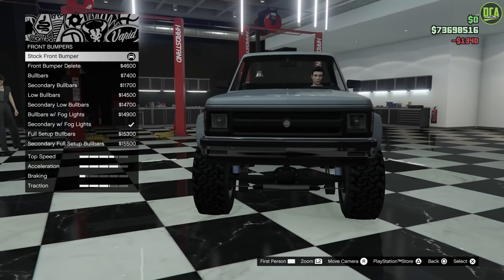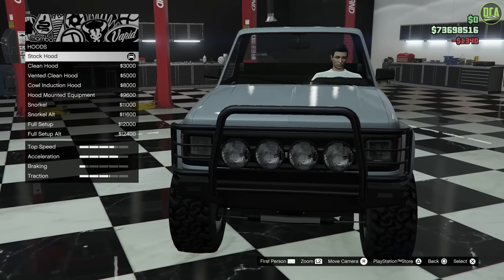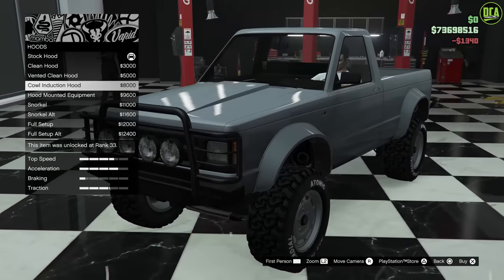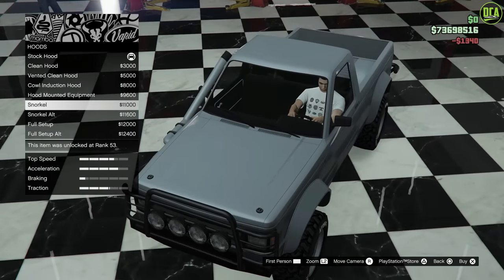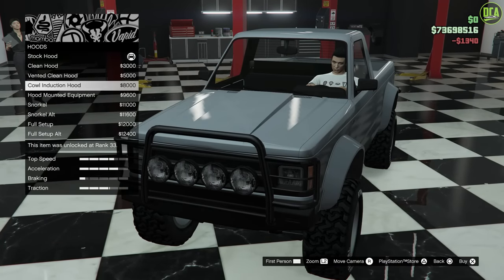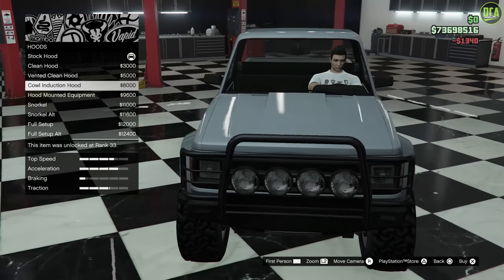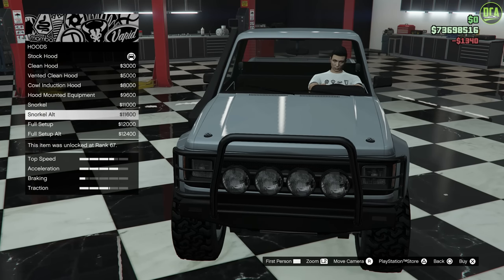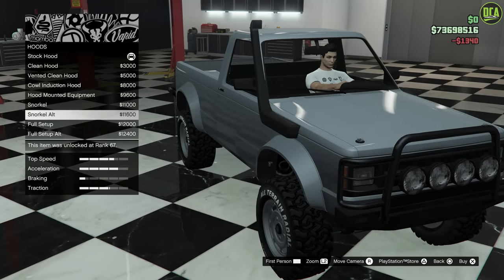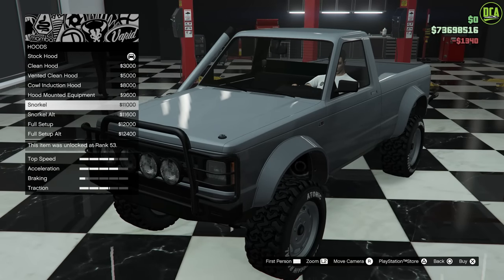Then we'll put our bumper back. We did exhaust, fenders, grille. Hood — we have a clean hood that removes a little ridge in the center, then a vented option, and a cowl induction. Hood mounted equipment — you can add the snorkel. Full setup. Too bad you can't do cowl induction with snorkel — they should have separated them. Options below cowl induction also add hood pins. I'll go with the snorkel alternate.